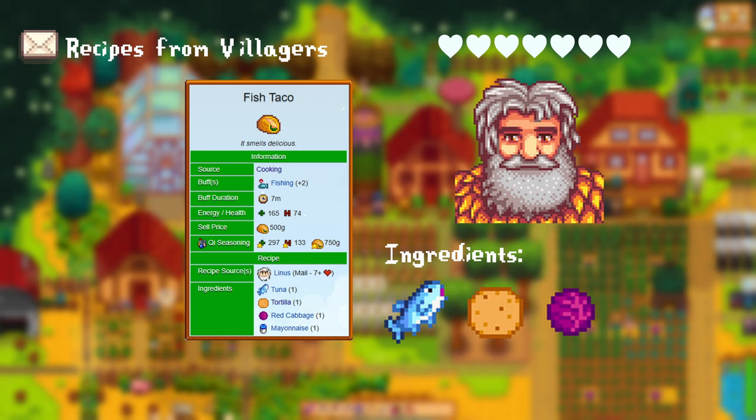Lastly, recipes that are locked behind Ginger Island. The ginger ale can be purchased from the dwarf in the volcano dungeon for 1,000 gold. This recipe requires 3 ginger and 1 sugar. Additionally, it gives you a plus 1 luck buff. The banana pudding recipe can be bought from the island trader for 30 bone fragments. This recipe requires 1 banana, 1 type of any milk, and 1 sugar. This gives you a plus 1 mining, luck, and defense buff. And lastly, the tropical curry. This recipe can only be bought from Gus after unlocking the Ginger Island beach resort. For this recipe you need 1 coconut, 1 pineapple, and 1 hot pepper. Additionally, it gives you a plus 4 foraging buff. And there you go, all 80 cooking recipes in Stardew Valley.